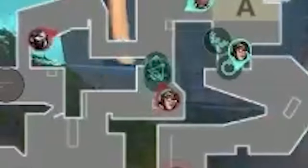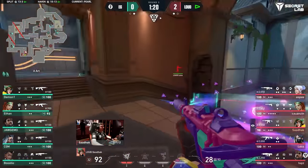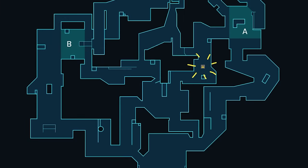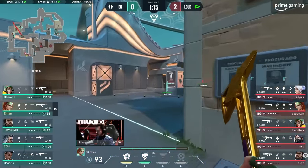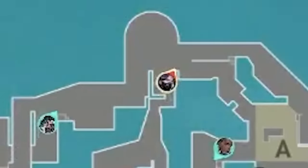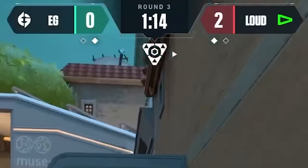At this exact time, Sadaq lurks through art and breaks EG's alarm bot while baiting out the molly. EG realize: Loud have people art — the B long fight was fake, they might be hitting A. So Jagomo throws a cascade to delay any lingering Loud players B long while EG retreat to work backspace elsewhere on the map. But look at Les — he's already all the way in EG spawn, barely 30 seconds into the round. Will EG expect this timing?